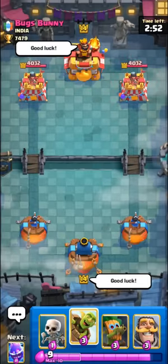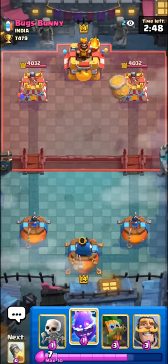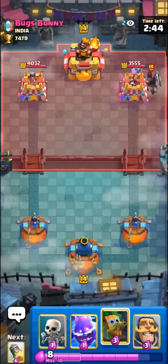What's going on guys, in today's video we're going to be going over the top five best tips to improve with log bait. So the first tip is going to be to always play your first goblin barrel front of the center of your opponent's tower.